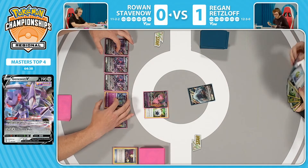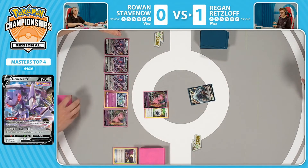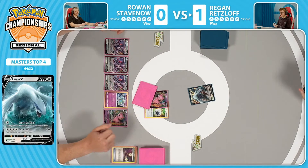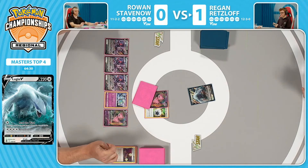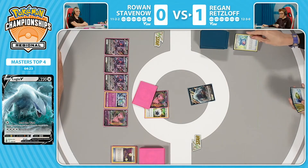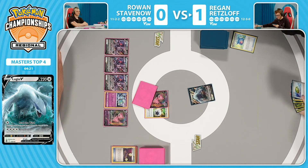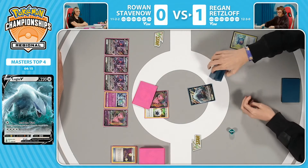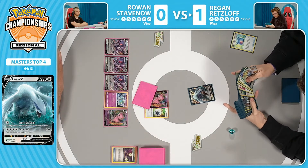I think Rowan just has enough information on Regan's deck at this point — Regan's not playing anything like Dropion V to take a knockout turn one onto Mew. Looking at Regan's hand here, he doesn't have much else. He did top deck into a Nest Ball, so should be able to at least get a second Lugia, which is definitely something you want to see. Does have the Capturing Aroma — could possibly get Tails here and get Luminion, which is possible given the hand is not looking too good.